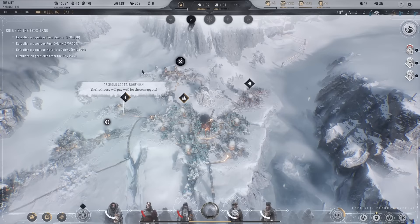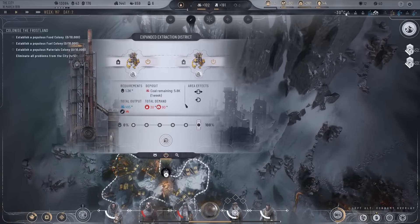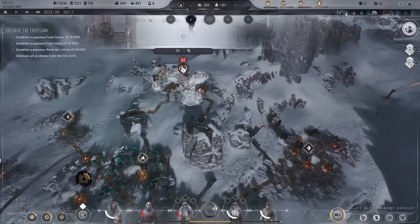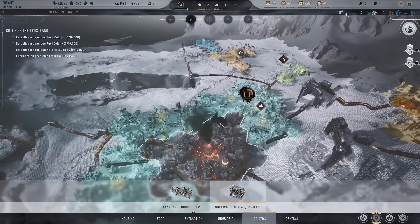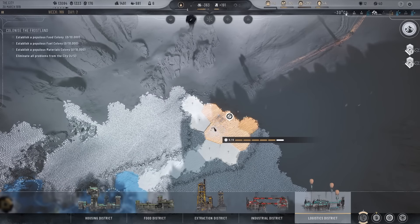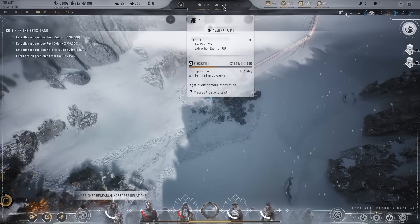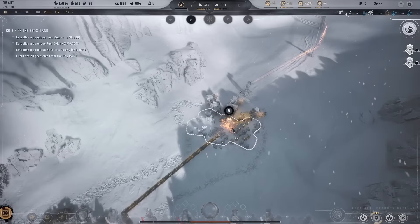I don't even have enough workforce for a material stockpile hub but we're going to see that run out in a minute — that's running out of fuel. Interesting, let's get rid of that then, which does give us a lot of workforce back. I think the best thing to do is get the survivalist headquarters built and try to find another source of fuel out there. It will last 48 weeks and then we can swap over to oil — that's the plan, probably not a good plan but it's a plan.